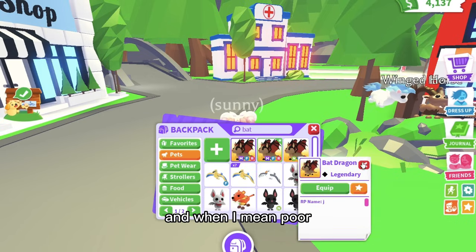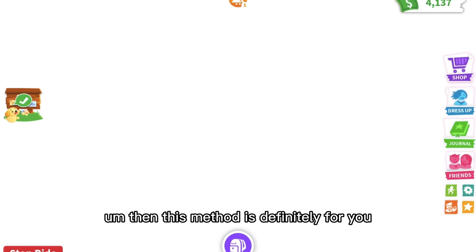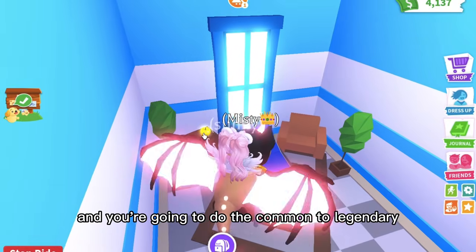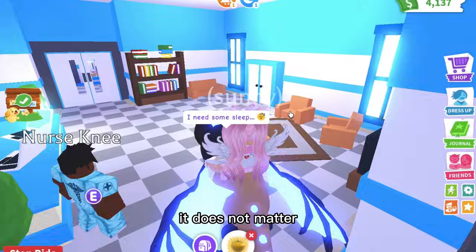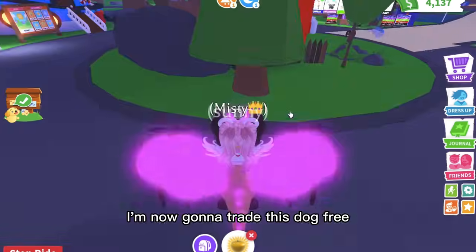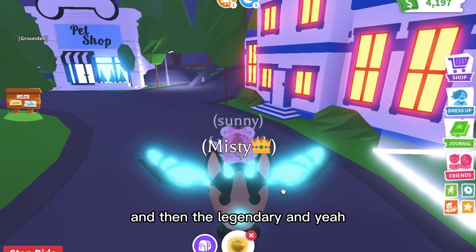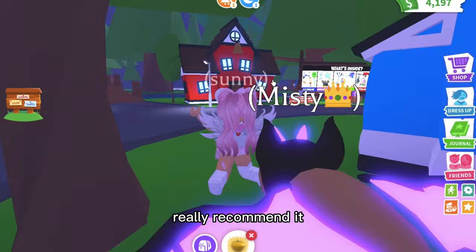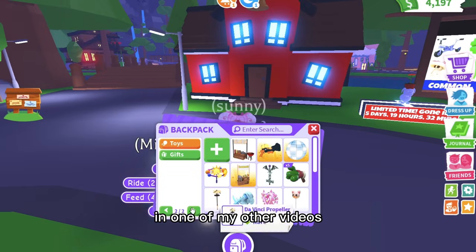If you are poor — and I mean actually poor, with no legendaries or anything — then this method is definitely for you. Go to the hospital and get a golden apple or something like that, then do the common-to-legendary trading challenge. Trade the golden apple for any pet, then trade that pet for an uncommon like a Dingo, then trade the Dingo for a rare, then an ultra-rare, then a legendary. I really recommend it because it actually works, and I might be testing it out for proof in one of my other videos.